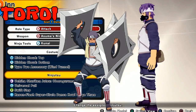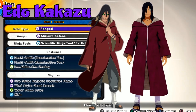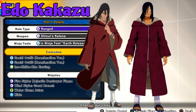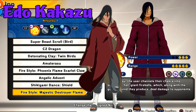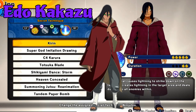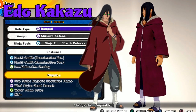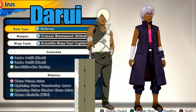Next up we have Edo Kakazu. Kakazu is one of my favorite characters — just amazing. With the new Edo outfits in here, there are tons of Edo characters you can make, so bust out that creativity. This one is easy to do: Orochimaru hair, Edo outfit — boom, Kakazu. Put this in here and make a video, do something with it.